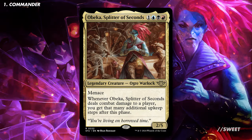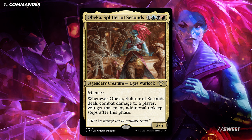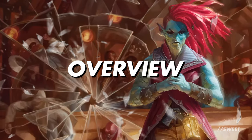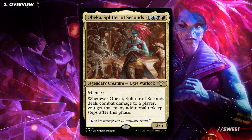In today's video, we're going to be looking at Obeka, Splitter of Seconds. It is one and a Grixis for a 2/5 legendary creature, Ogre Warlock, with Menace. It also has: whenever Obeka, Splitter of Seconds deals combat damage to a player, you get that many additional upkeep steps after this phase. It's honestly a bit of a banger, with an incredibly unique effect that is extremely powerful.